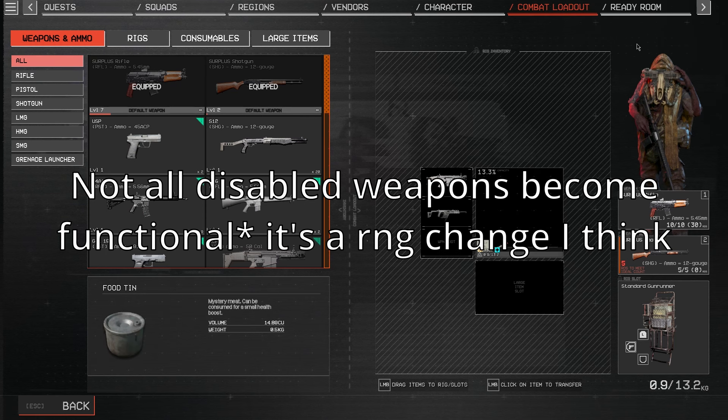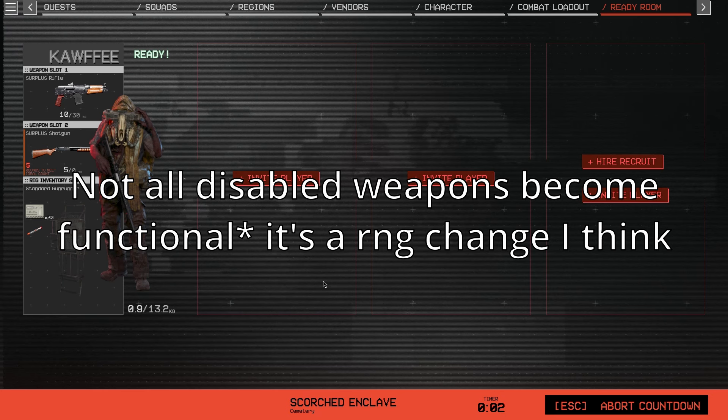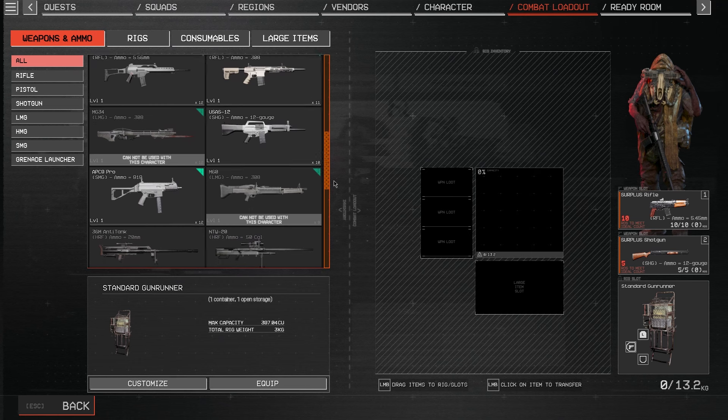The important thing is: do not ever remove a disabled weapon from your inventory for any reason, otherwise it's just going to vanish. Go in again with disabled weapons to have a chance at them turning into real weapons — you do have to extract, otherwise it's going to fail. That's how I got access to some of these snipers and other weapons.